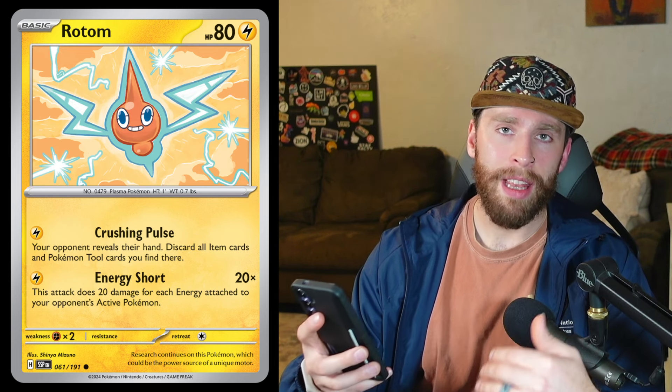I got the new Rotom in here — 40 HP, it's a basic — but I thought it would go good in the shot clock deck possibly. It has the Crushing Pulse attack for one lightning energy: your opponent reveals their hand, discard all item cards and Pokémon tool cards you find there. That could be really cool just at the beginning stage, bailing out all your opponent's tools and items. There are several decks out there that don't want that to happen, so this Rotom in a shot clock control deck could pose a problem, especially for those that have switches in their deck — it just discards those switches out of your opponent's hand.